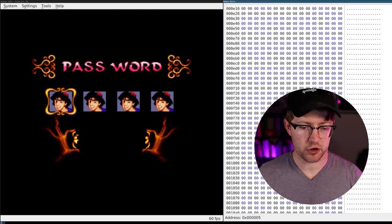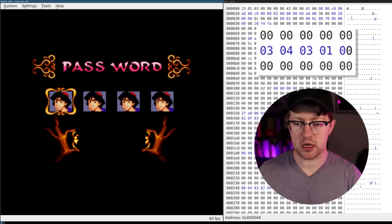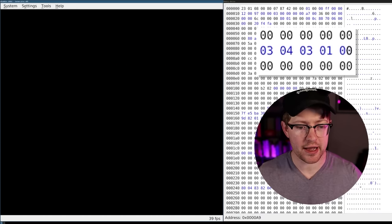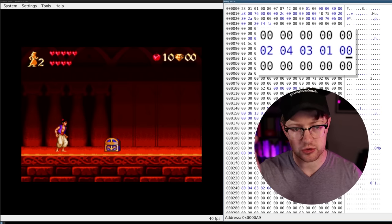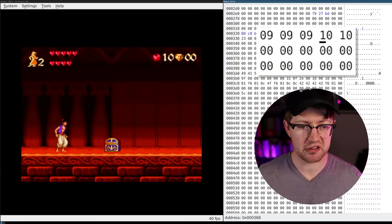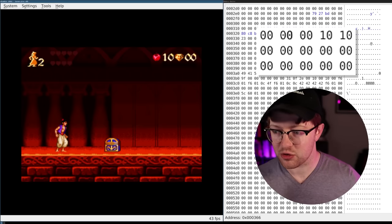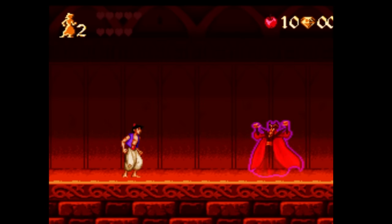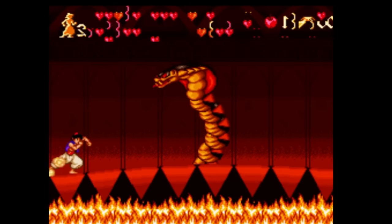It's time to end this once and for all. We go to the password screen, look for our password in memory, put in 4, 3, 1, 0, hit the enter key — final level, here we come. Now we need to inject the infinite life hack by setting our lives equal to 0 so that it wraps around and gives us infinite lives. We set our hearts equal to 0, the logic flips that around, so now we have 255 hearts. We got hit, but now we have 255 hearts.